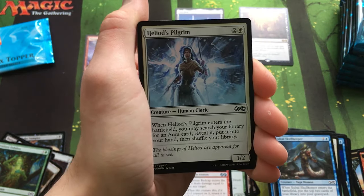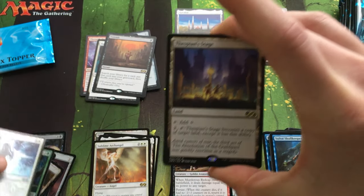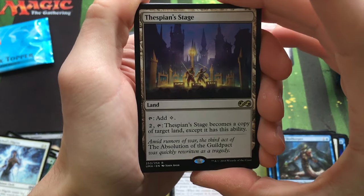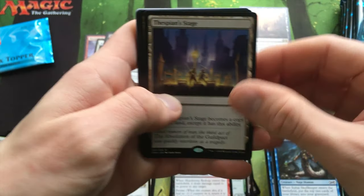Zombie Token. Foil Heliod's Pilgrim. Thespian's Stage — this is one half of the Dark Depths combo. I have a couple of these already, so meh.